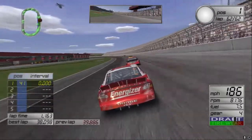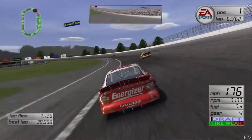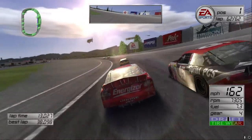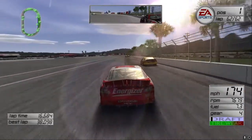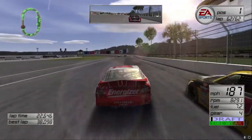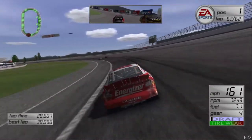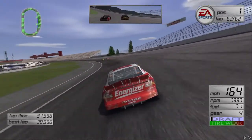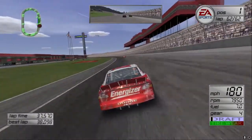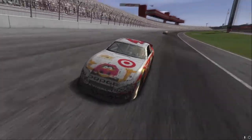With two laps left to go in this race, we're going to be tied with Sterling Marlin in the most wins category in this championship. White flag in the air — one lap to go here at California Speedway. Jimmy Spencer has put on an absolute clinic here. Easily the most dominant performance I've seen out of this man in his entire career. Coming off turn four for the final time, the crowd roars — Jimmy Spencer gets his third win in a row and, most importantly, ties Sterling Marlin in the championship fight. Let's go!